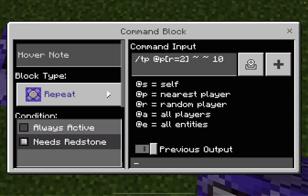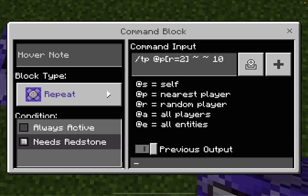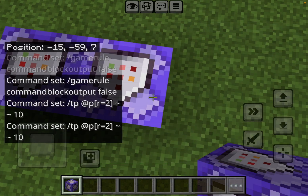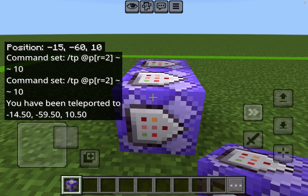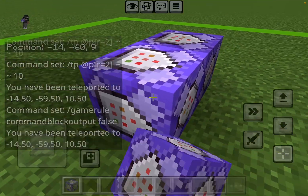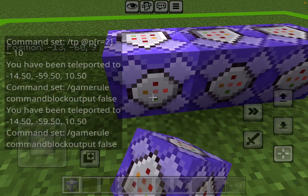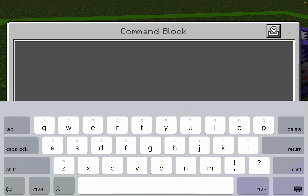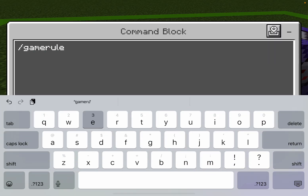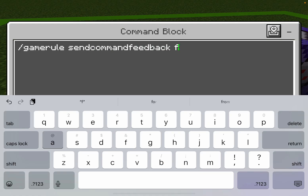So as you saw in the previous video, it showed the command feedback in chat. It's not going to do that anymore — wait, 'you have been teleported.' Oh wait, you also have to put in this command: slash gamerule sendCommandFeedback false.